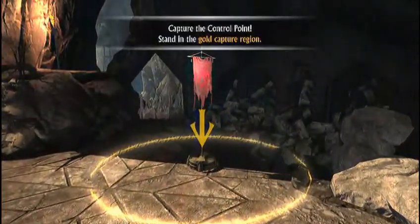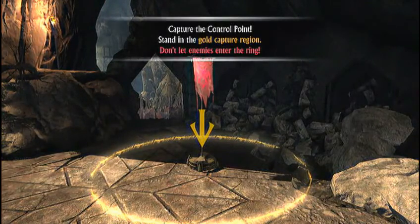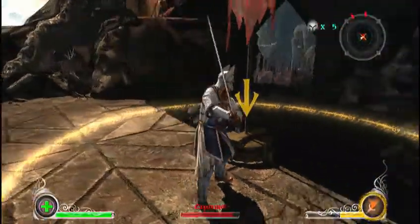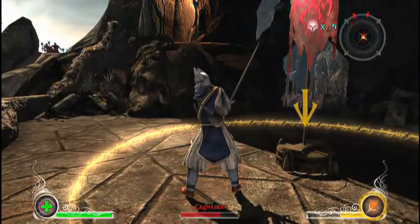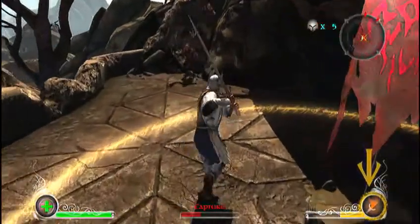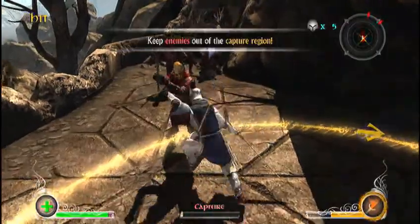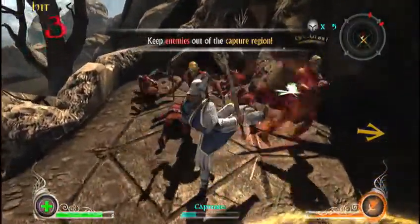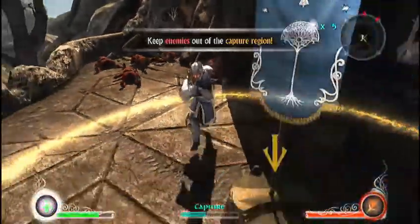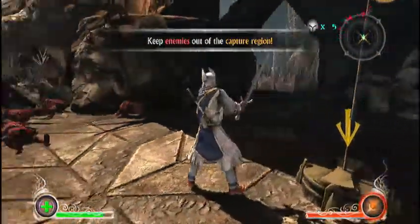These are control points — you have to capture them. Like if you're doing a match of Conquest, you have to capture those to spawn there whenever you die, plus earn points to win the match. Now it's ours.